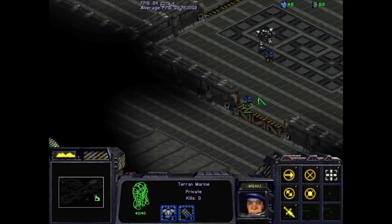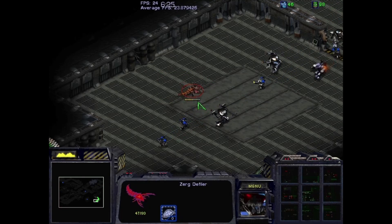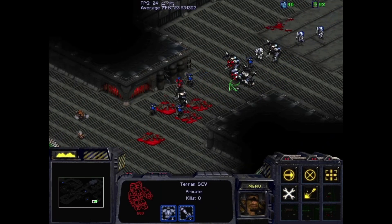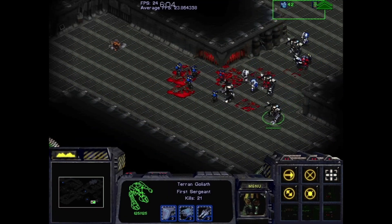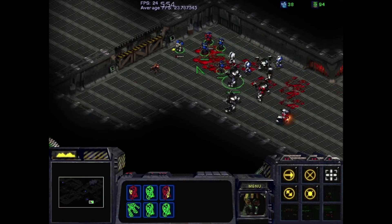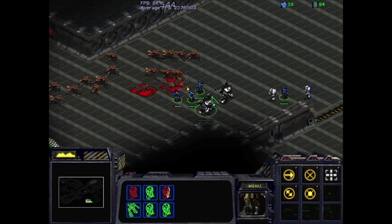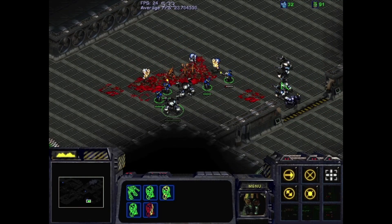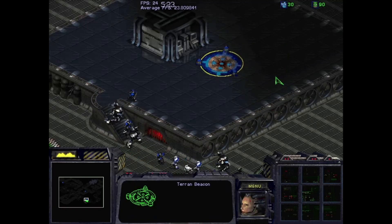Up ahead there's a Defiler hidden. When our units walk through, it's going to hit the first group with a plague. Fortunately it only hit two combat units. The SCV is damaged, but the SCV's job is mostly complete and we're getting low on resources anyway. With our bioforce running forward and our medics healing up the marines, we should be able to clear this last attack of Zerglings coming from the left. And we made it through — that's the last engagement. All we have to do is run up this ramp, touch this circle, and we are done.